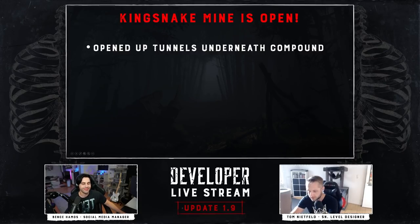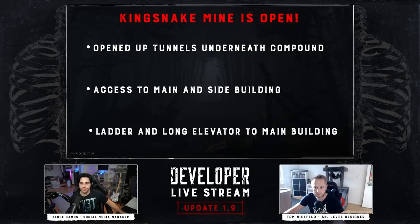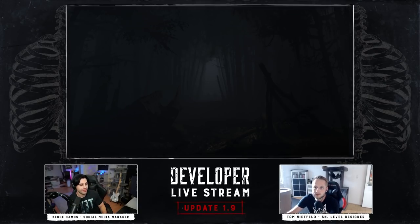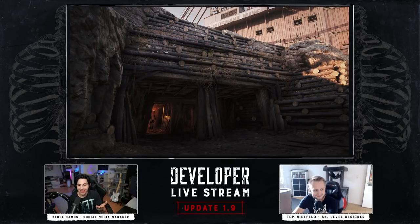We've opened up the mine underneath Kingsnake. It connects the construction side building with the main boss pit underneath, and one big entrance — the one that's been all boarded up — right towards the inner yard, the downstairs yard. There's a staircase in there to get into the boss pit, a ladder, an elevator — lots of ways to get into and out of the boss pit. Here's the previous version, and if you were lucky enough to see these on social media you got a peek. This is the closed version, and now it's all open.